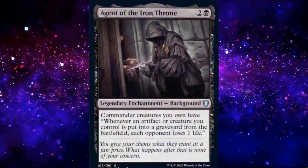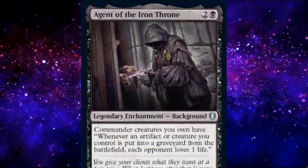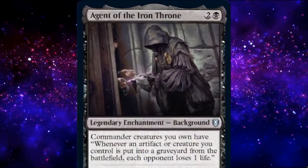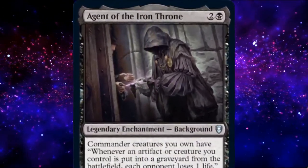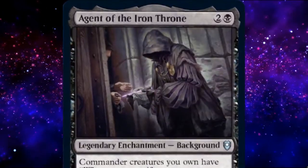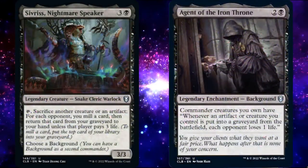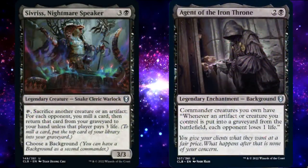Agent of the Iron Throne is a legendary enchantment that makes all of our commanders aristocrats. Specifically, whenever an artifact or creature we control is put into a graveyard from the battlefield, each opponent loses 1 life. That's right — this is another Aristocrats deck, a mono-black one, to be precise.